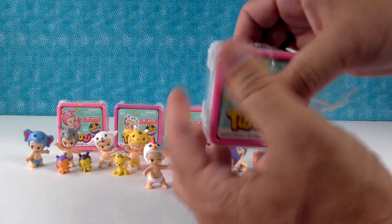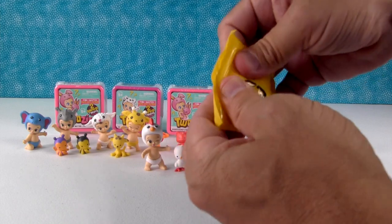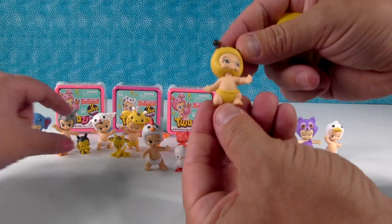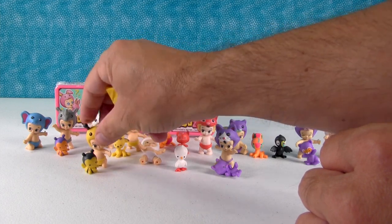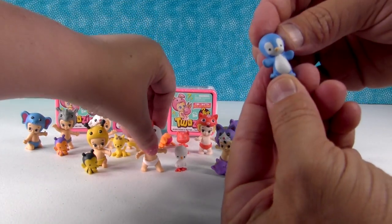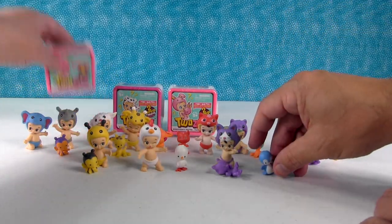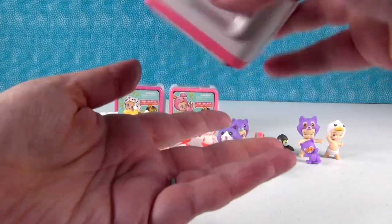Two more packs for each of us. Hope we get some more matches. Oh, I got — this is Honey, it's a match for Pots, right there. And let's see who this is — maybe it's another match. Nope. This is the little blue birdie baby, or bird pet. I can't remember this one's name. It's a penguin, isn't it? It's Bobbles. Wobbles is the penguin baby, and Bobbles is the penguin.